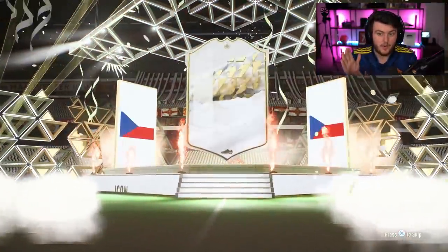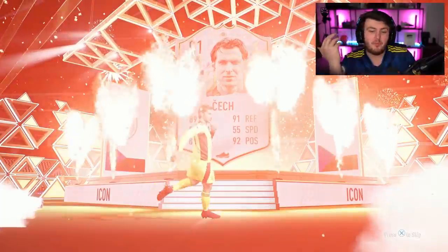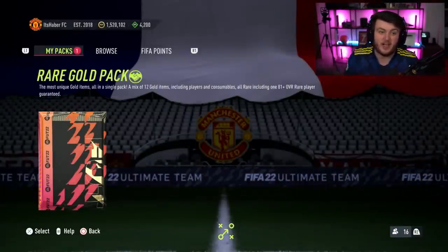Can we get a good icon, EA? All the flares are up. No, we can't. It's Petr Cech. It's prime Petr. I'm not even going to — I don't care. He's fodder. He's going into an SBC. I don't care.